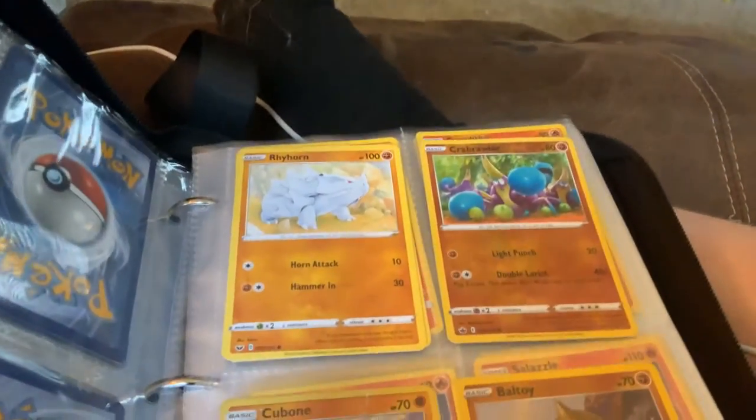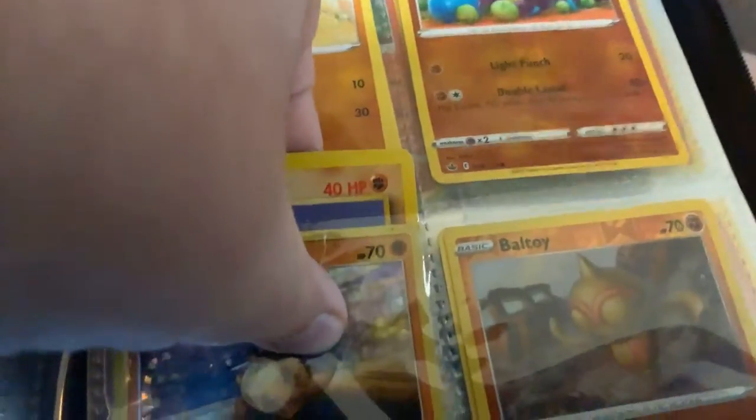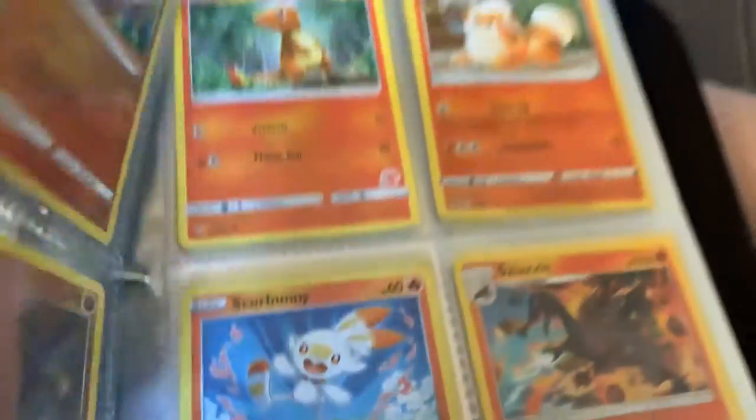I got Rhyhorn, Crawl Brawler, Cubone, Bowtoy. I have two of these Cubones too. I have a 1995 edition of Cubone. So there's that.